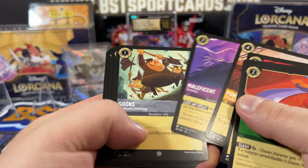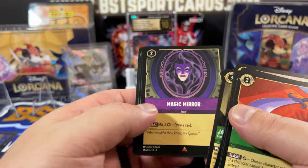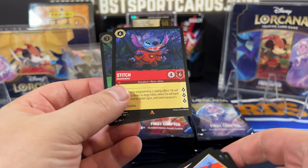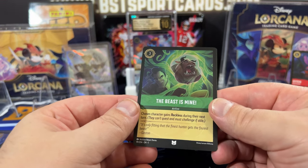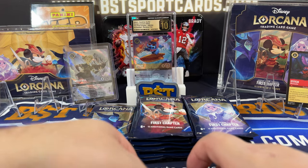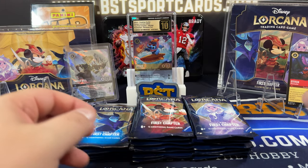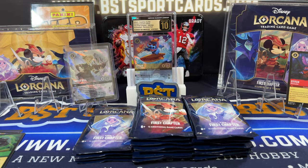Abu, Pumbaa, Captain Befuddle, Jasper, Magic Mirror, Stitch Abomination — that's what I need. Nice. And the Beast is mine. So pretty pumped. I got the Stitch — that is one I needed. Now I just need the Carefree Surfer, not Enchanted, and I've hit them all.